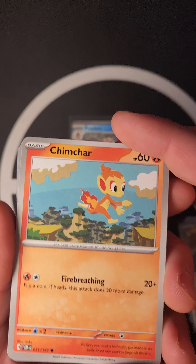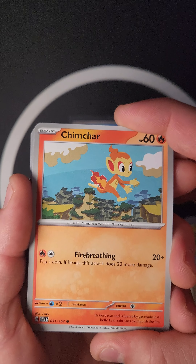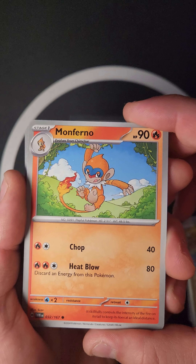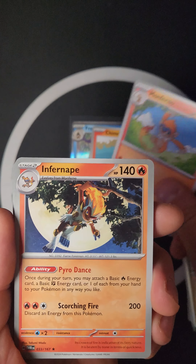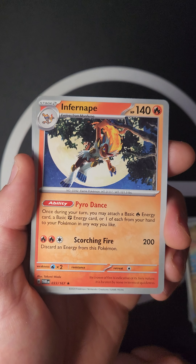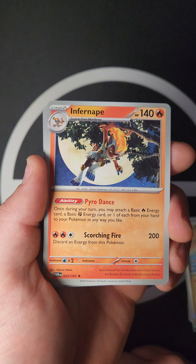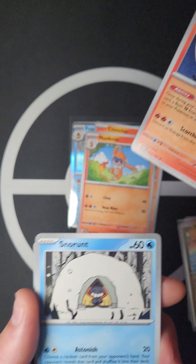In this lineup we also have Chimchar: Fire Breathing for 20 plus flip a coin — if heads, 20 more damage. Then Monferno: Chop for 40 and Heat Blow for 80, discarding energy. And then Infernape, who has the Pyro Dance ability: once during your turn, you may attach one Basic Fire Energy and one Basic Fighting Energy from your hand to your Pokémon in any way you like. Then Scorching Fire for 200 — really cool energy acceleration!